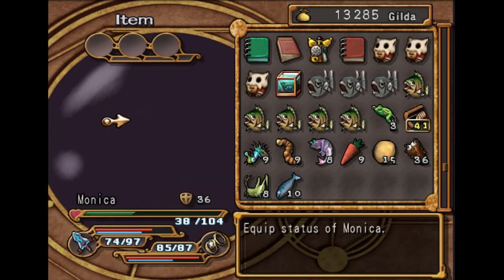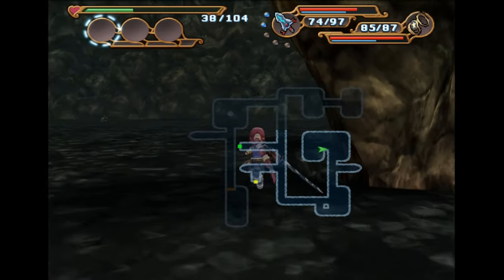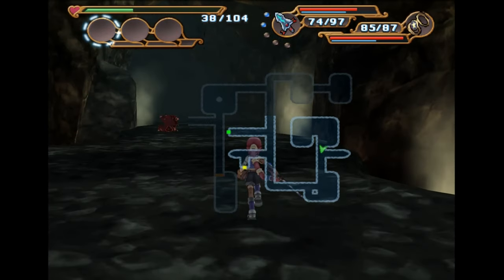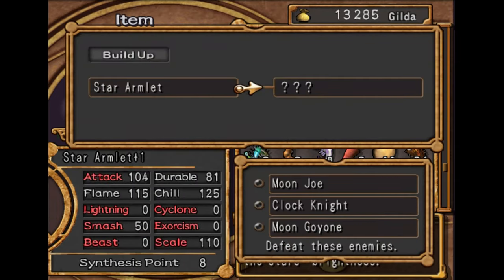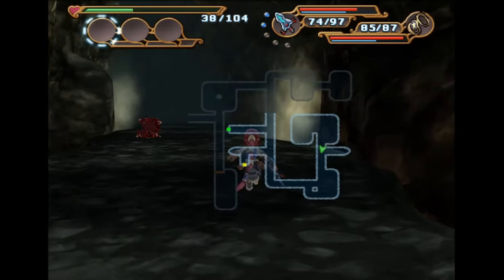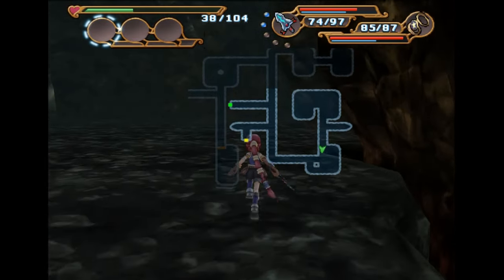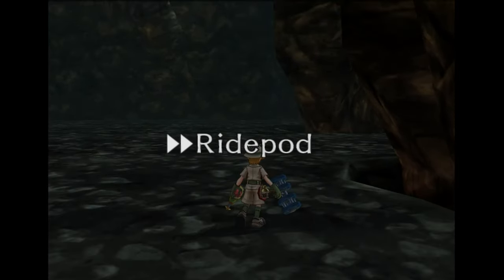It seems like it'll work decently well against vanguards and armored enemies, but it still needs a lot of work for sure. When I do build this thing up, it'll probably be a good idea to go into beast and exorcism first, because those are the more common enemies usually. Let's hop on the ride pod and kind of speed through this area a little bit — no more backtracking.